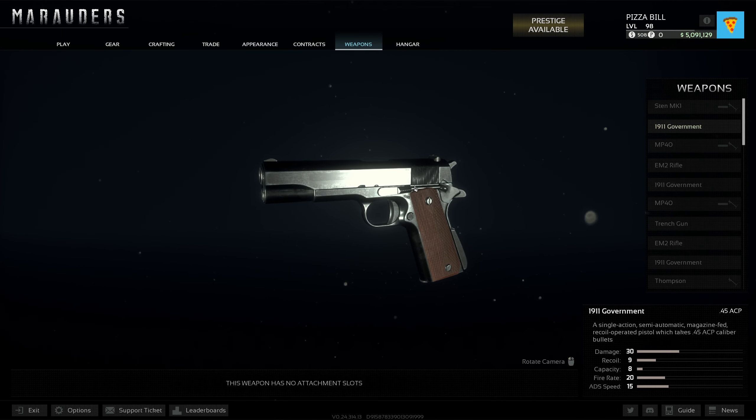Starting out with number one, we have the Colt Government. It's fun, it's just fun to use. It does 30 damage, low recoil, 8 capacity — one more round than the Stamp, and I think it has one or two more damage than the Stamp. It's just a fun little gun to use.